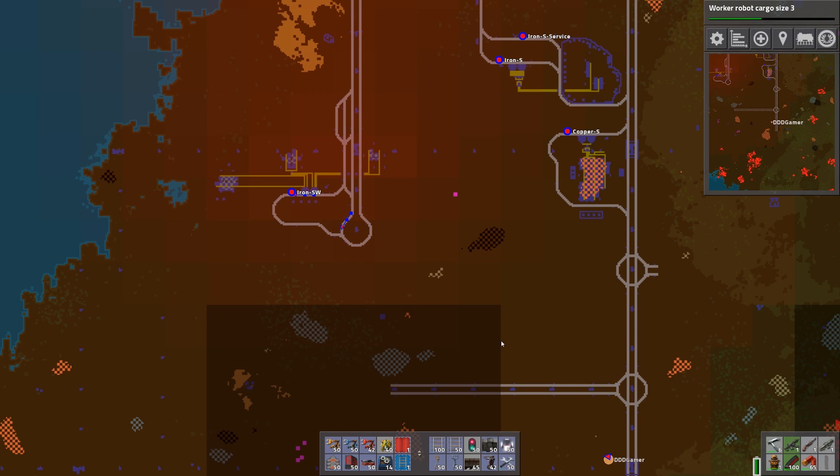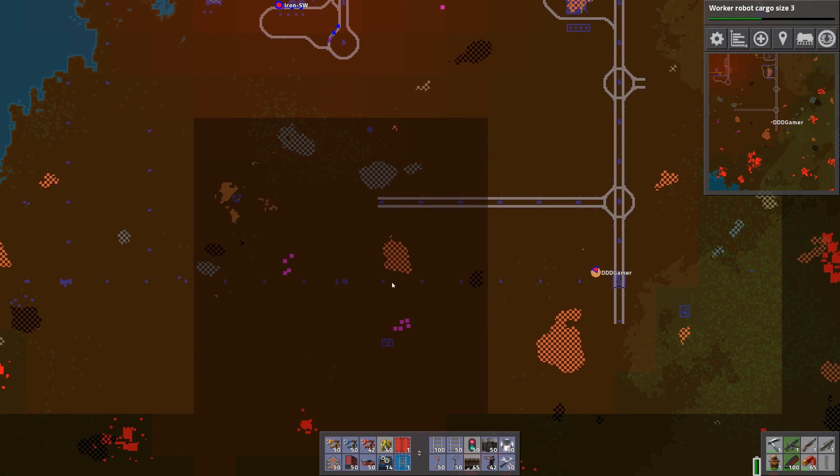All we need to do to find out where to place our next radar is to look at where the other radar's coverage ends, count three chunks, and on the fourth chunk that is where we place our next radar. If we count up the chunks — one, two, three — the fourth chunk falls right around here, so I will drive there and we will continue from there.